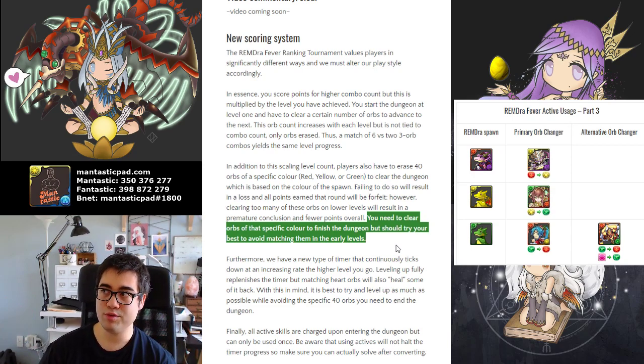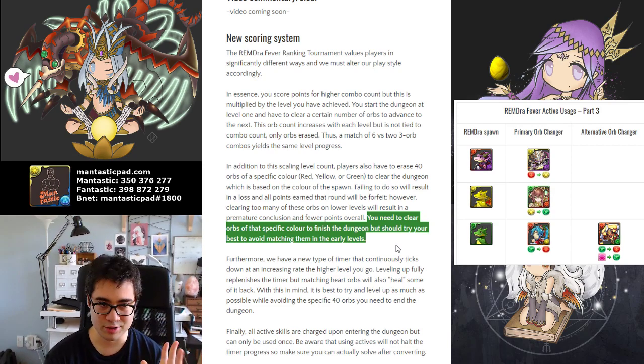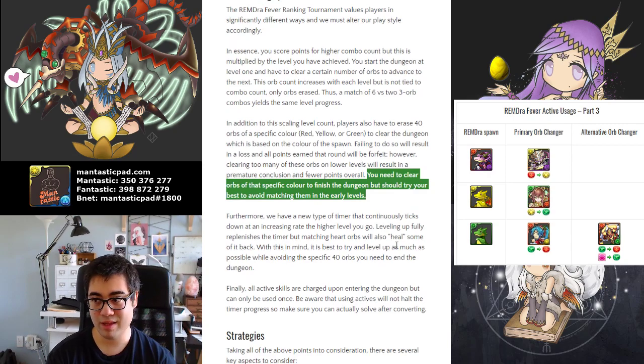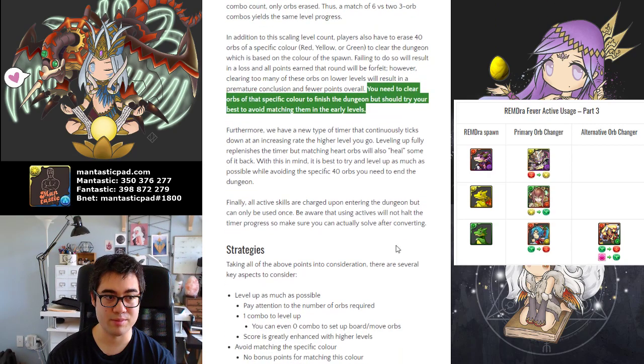Because you can level up by matching X number of orbs, it can be in any formation — you can match a blob of 6 or a match of two 3s, it still counts as 6 orbs cleared. At earlier levels, you just want to erase those orbs and you don't really care about the combo count, because they're worth so little. But once you achieve higher levels, the combo count becomes significantly more valuable.